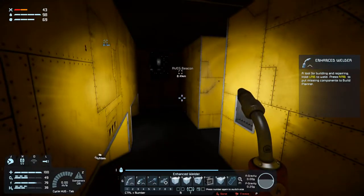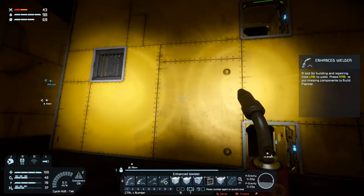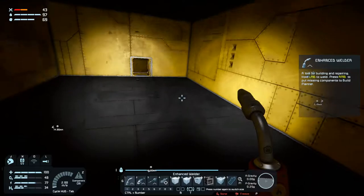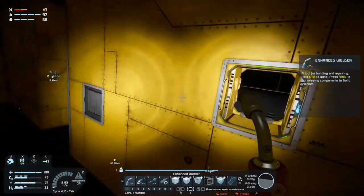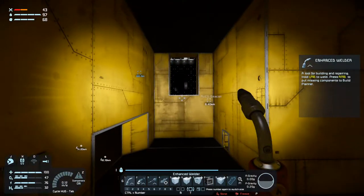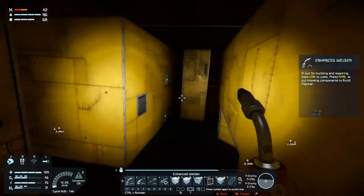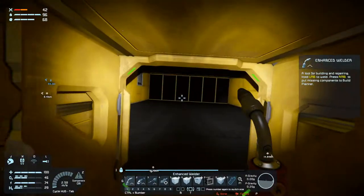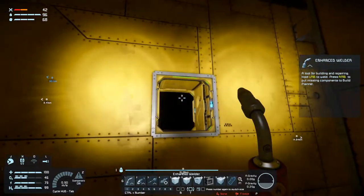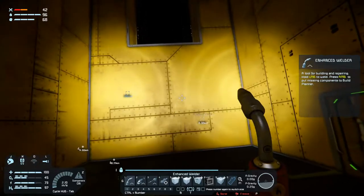Welcome back to Space Engineers folks. We are building up over here. In the last one we were wondering about vents - I still haven't figured it out. I'm recording this before that episode went up, so hopefully you guys have an idea about why our vents won't vent. Well, they won't pressurize in some rooms. I'm thinking it's because of the sorters but I'm not entirely sure. What we're going to do today is finish up this viewing platform, get some stairs up here, and set up the medical bay up top.